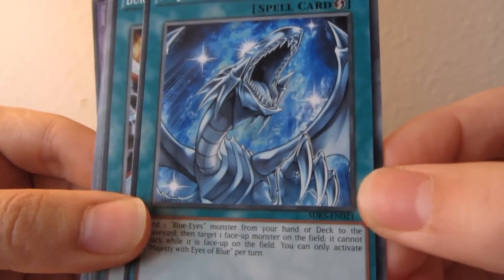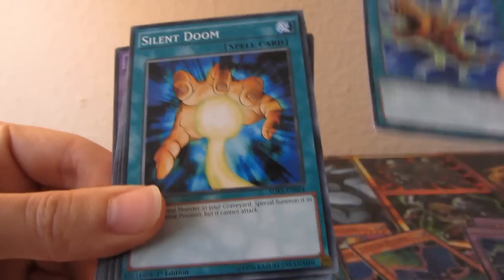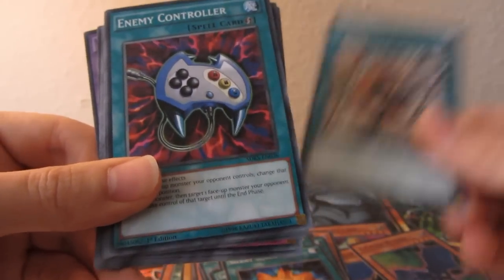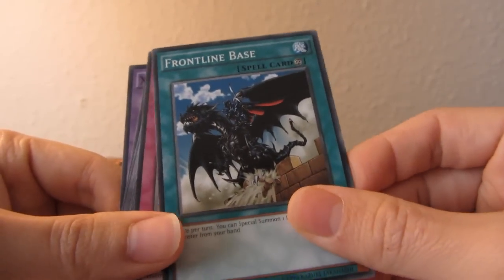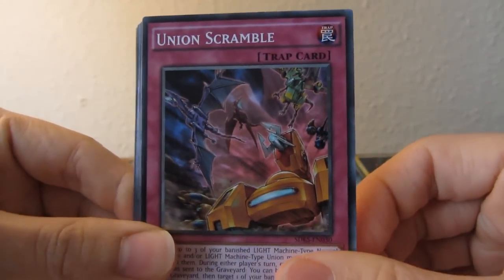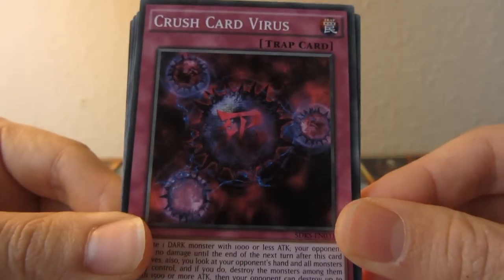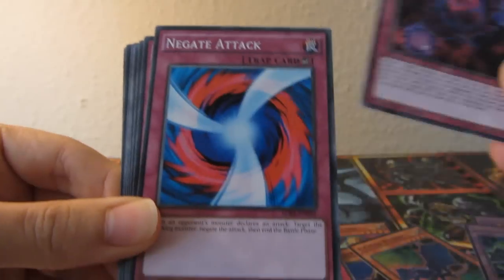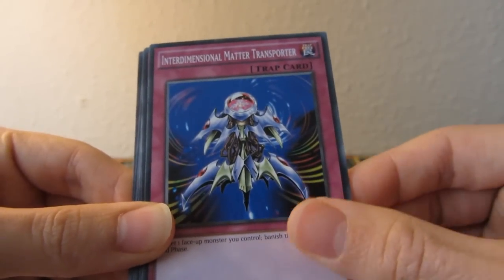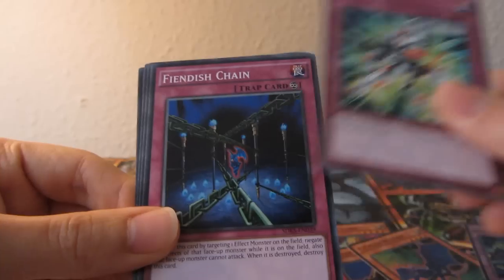Union Hangar, Majesty with Eyes of Blue - pretty cool. Burst Stream of Destruction, Flute of Summoning Dragon, Silent Doom, Shrink - moving into spells now. Enemy Controller, Mega Morph, Front Line Base. For trap cards we have Union Scramble, Crush Card Virus - that's a classic - Negate Attack, Ring of Destruction, Interdimensional Matter Transporter, Cloning, Final Attack Orders, Call of the Haunted, Roll Out, and Fiendish Chain.